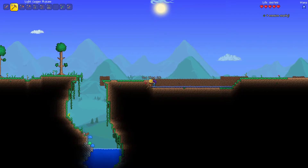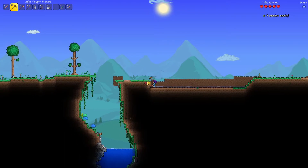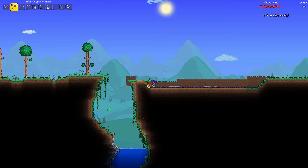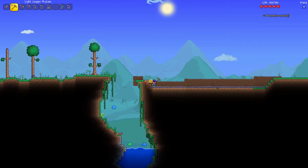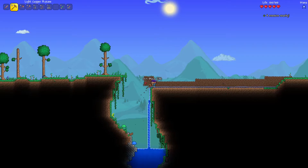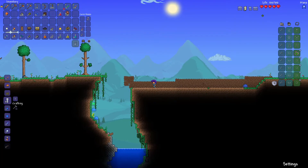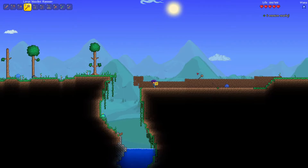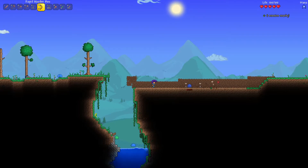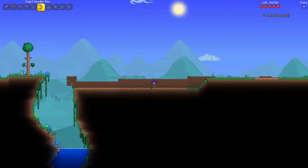We're almost to the end of this thing. This water will flow down into our little pond we've created and we can be done with it. Boom, done. Now we just need to take our dirt — or clay, was it dirt or clay? I don't even know. We're going to bridge this gap. I'm out of arrows, which is not good.